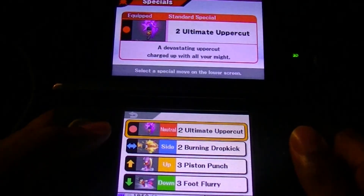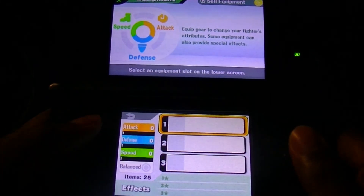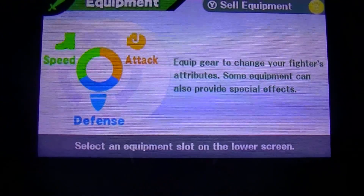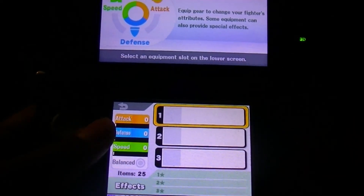Equipment — equip gear to change your fighter's attributes. Some equipment can also provide special attack bonuses. Let's see. I'll just continue for now and see with the equipment later.